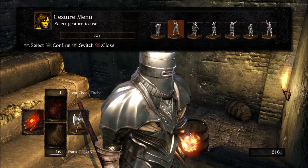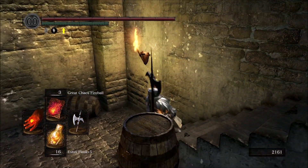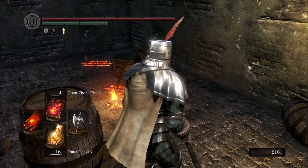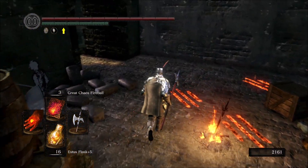Now I've equipped them and here's how to use them. I could just press A really quick — and yay, I used the gesture! Again, press Select to open up the gesture menu, do the gesture, and yeah, that's pretty much it.